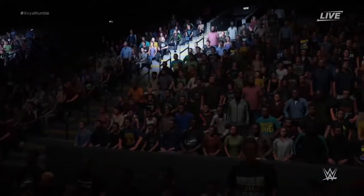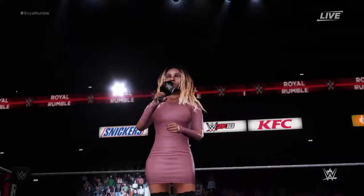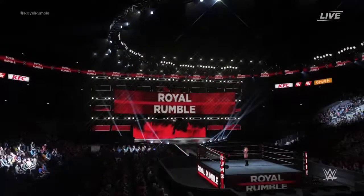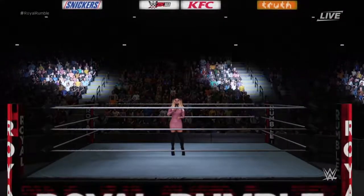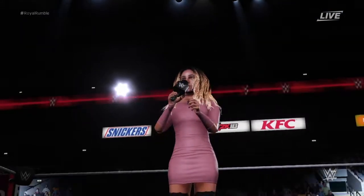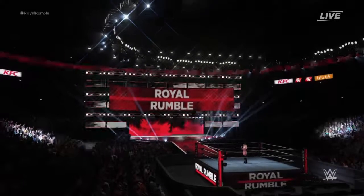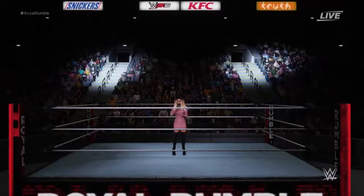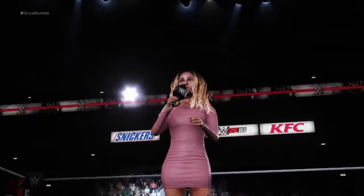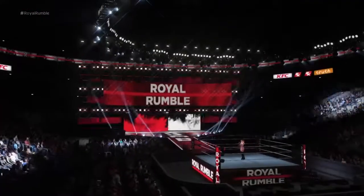The following contest is the Royal Rumble match. The two superstars that drew number 1 and number 2 will start in the ring at the same time. Other superstars will join in the order that they drew. This will continue until all 10 superstars have entered the ring. Eliminations occur when you are thrown over the top rope with both feet landing on the floor. The last man in the ring will be declared the Royal Rumble winner and will advance to the main event of WrestleMania.